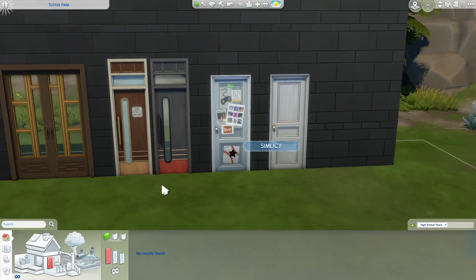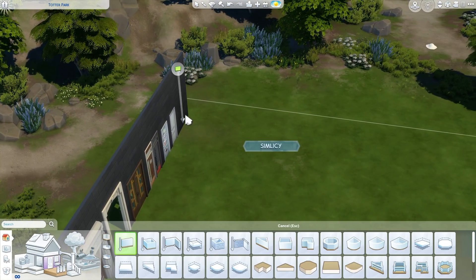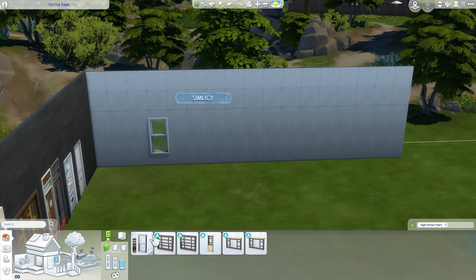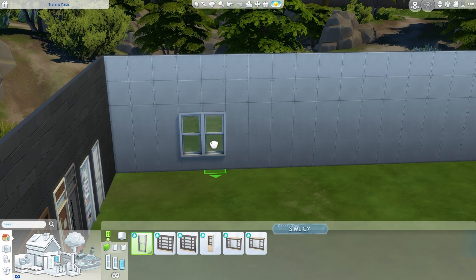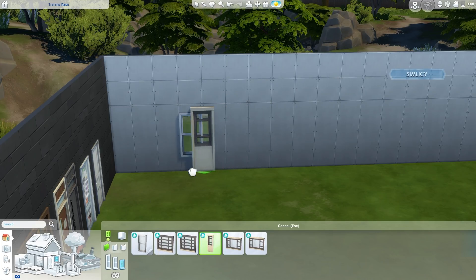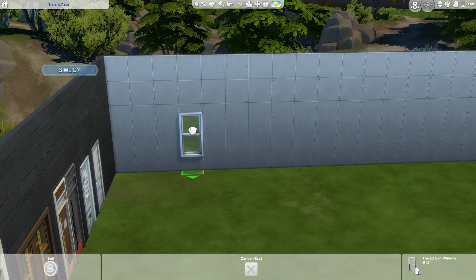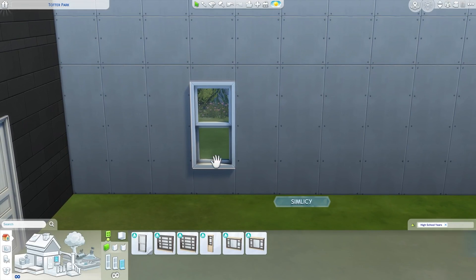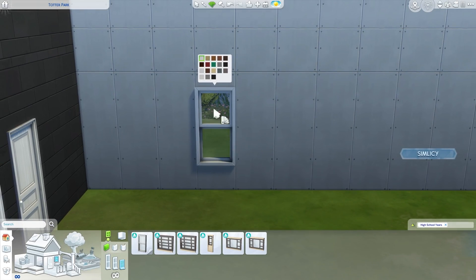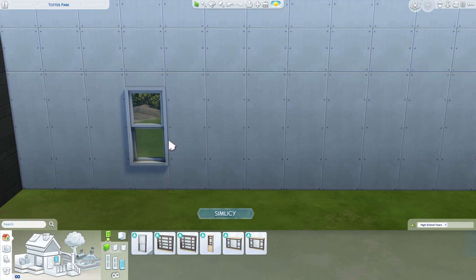Here are the window options. This is the one Sims can actually climb through. Other windows you can freely place all over a wall, but this one you move with the nine key if you have move objects on. It places at this specific height so it functions when Sims climb out. It comes in a huge variety of colors, many of which match base game windows. It's a nice plain simple window and I love the functionality — just a little bit of gameplay added with it.